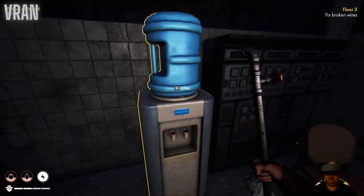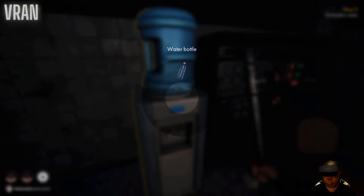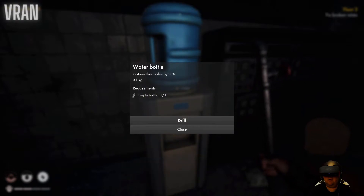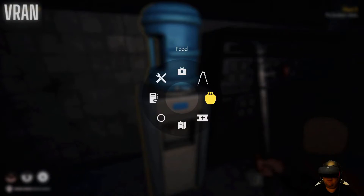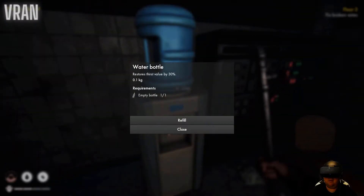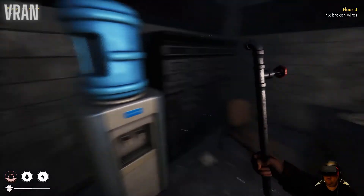Now what I'll do is... I probably need to drink it because we're thirsty. Drink and use. I'll drink again and refill again because I can see he's still thirsty. Good - use again. Okay, we're good.